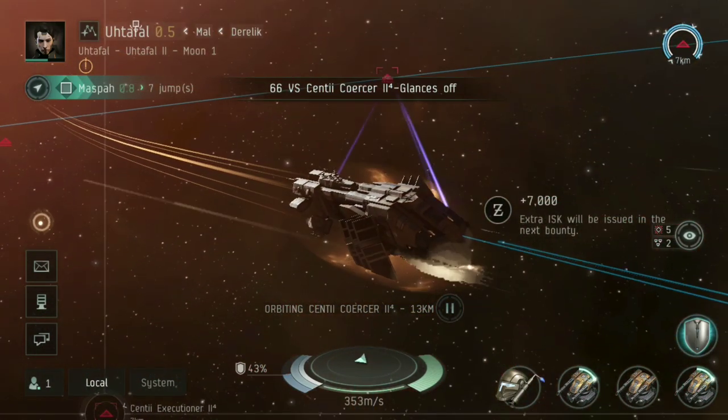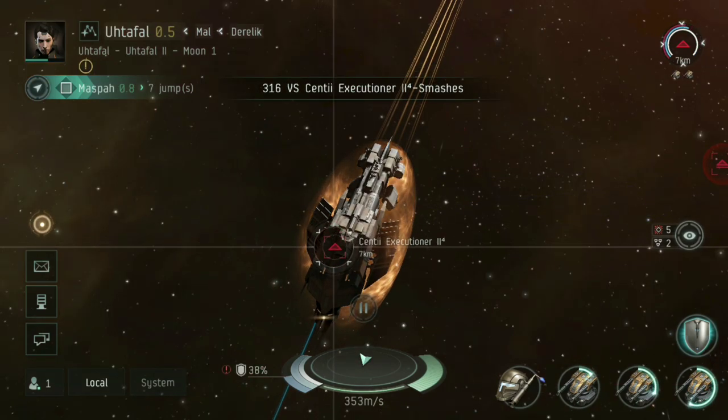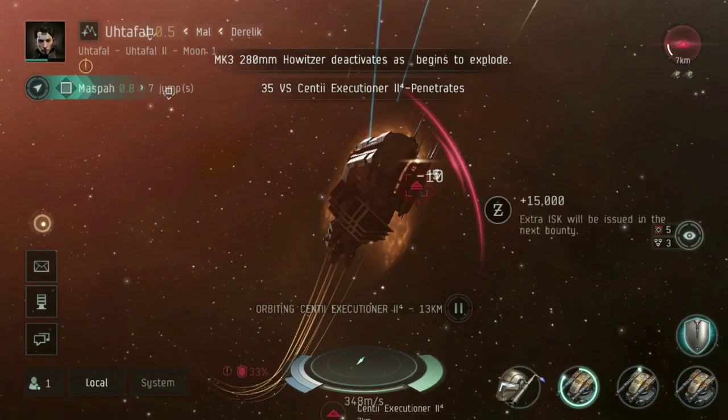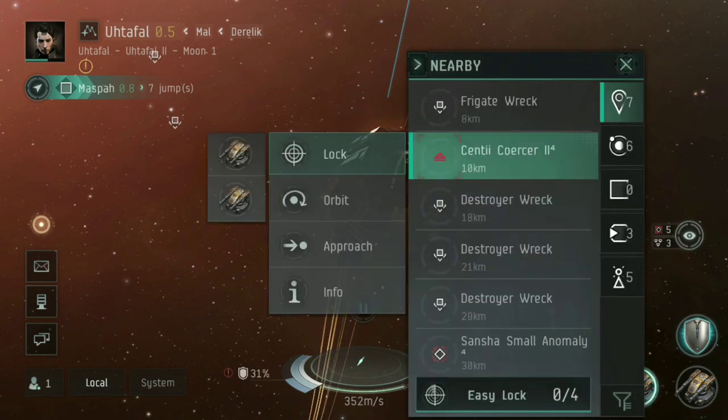If I've got no friends online, what do I do? Come out here and go ratting. Just shoot pirates and destroy them for the bounty. I'm earning 7,000 to 14,000, 15,000 for every one I destroy.